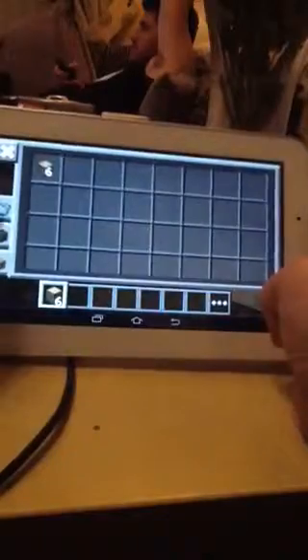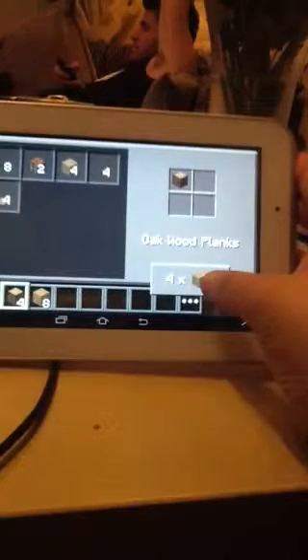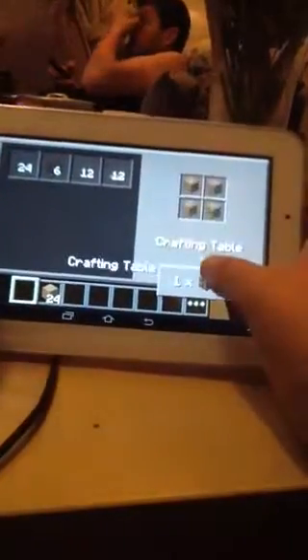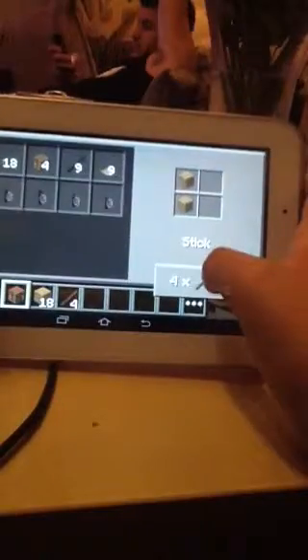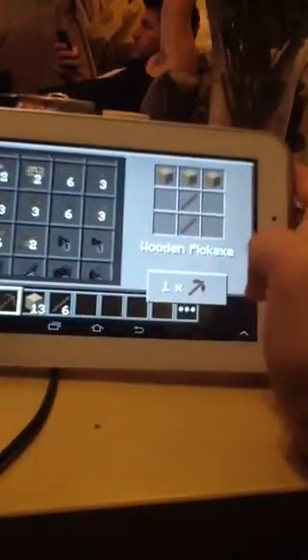Then you want to click on the three dots and click on the crafting table. Click on it, and if you don't have enough ingredients, go back to the crafting table. You need two sticks — put them on the crafting table, tap on it, and then you get your wooden pickaxe.